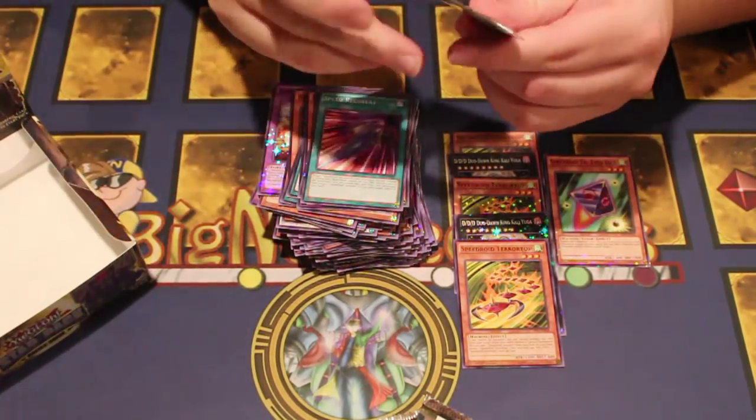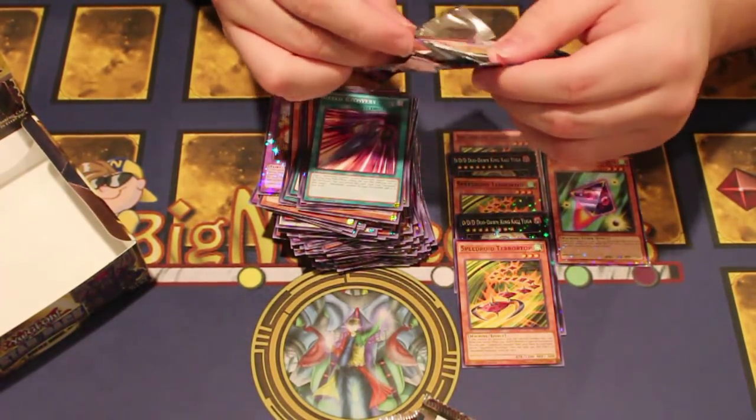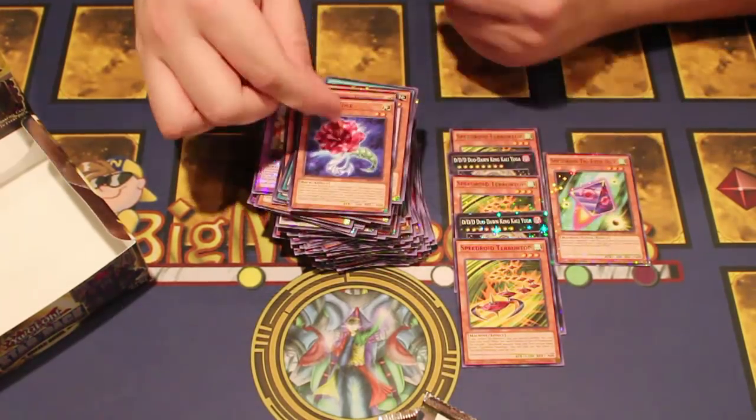Frightfur Sheep, Imp, Recovery, and last pack guys — this is it. Frightfur Sheep, this guy, and Crystal Rose.